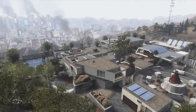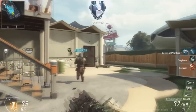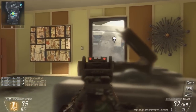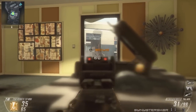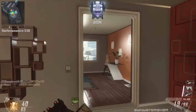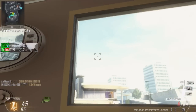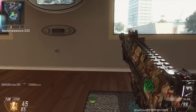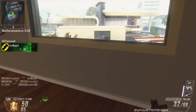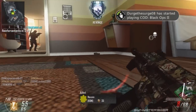Hey, what's going on guys, Sinister Skater here bringing you another jump spots, hide spots, and lines of sight video for the map Raid. Usually we do two maps per video but this week we're only going to do one, mostly because I had to do this all by myself today. After this we have 8 more maps coming: Aftermath, Drone Express, Meltdown, Overflow, Turbine, Yemen, and Plaza.